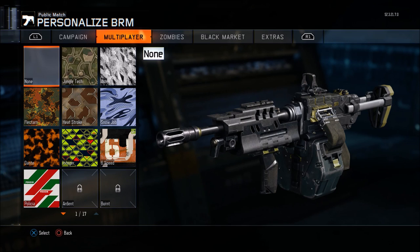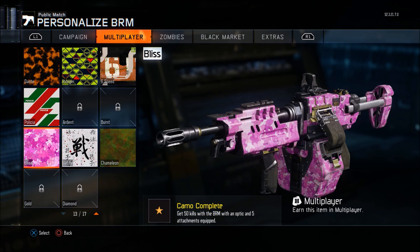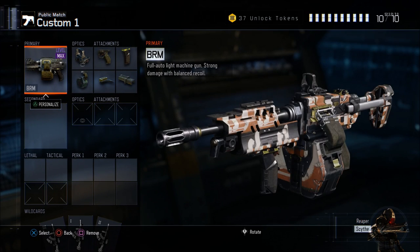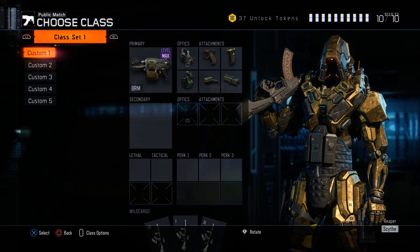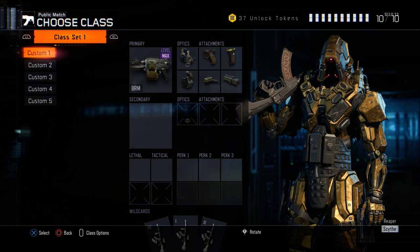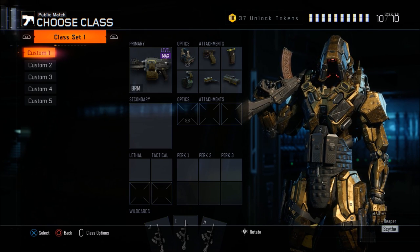I'm using this class — I just finished this camo right here. The challenge is to get 50 kills with the BM with an optic and fire attachments equipped, that's why my class is set up like that. I don't really have any try-hard classes yet. I'm just going for headshots, not really focused on K/D.